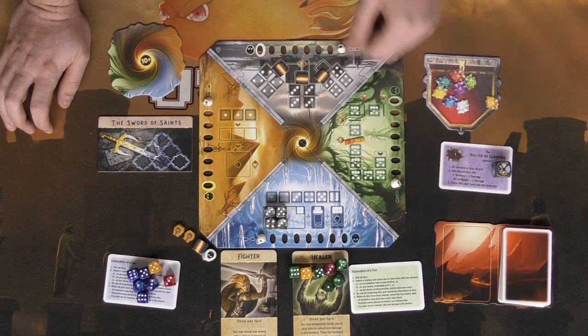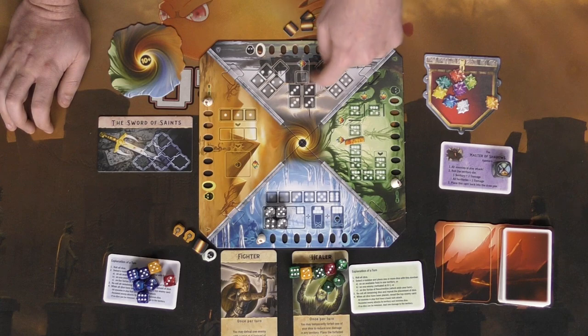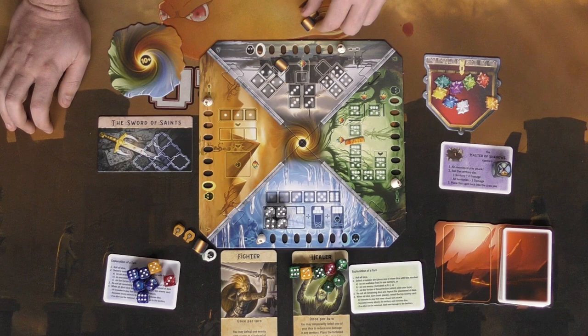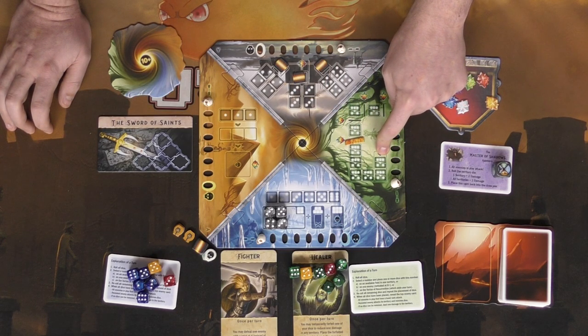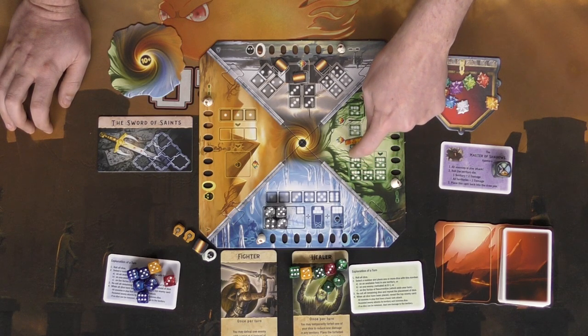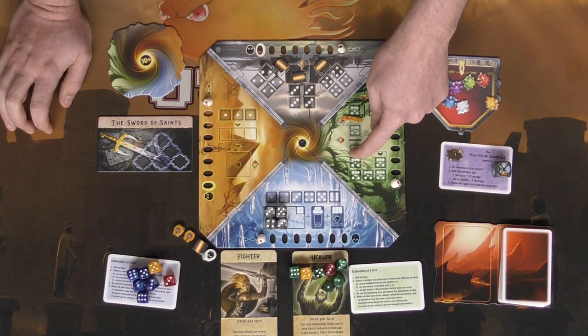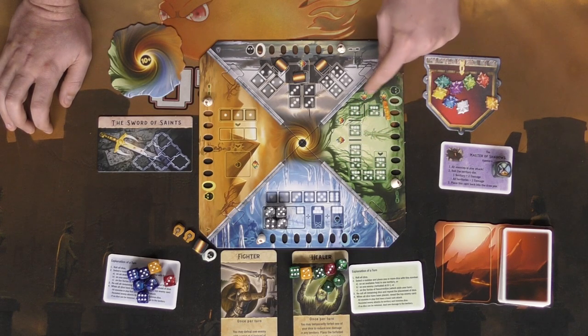Another board has little unlocking areas: four fours unlock one section, three threes unlock another, and four twos unlock a third. When all three are unlocked, you get a crystal — then they refresh. The final green board requires fives or sixes, accumulating them until you reach a threshold to earn a crystal. That threshold then increases, making it progressively harder to gain crystals from that board as the game goes on.